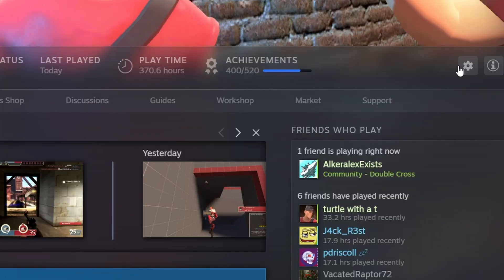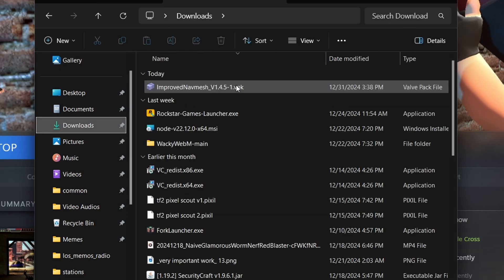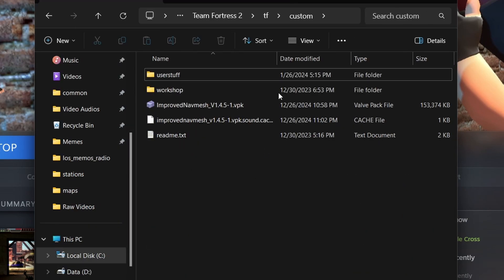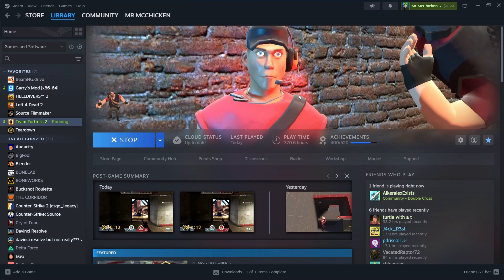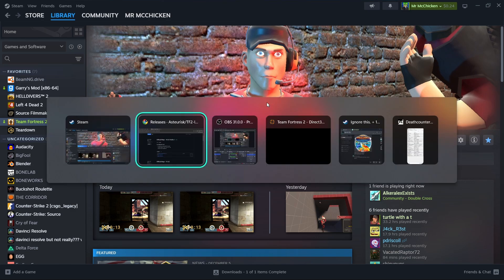Then go back to Steam, click Manage, browse local files, go to TF2, then the custom folder. Go to your downloads, take the VPK you just downloaded, drag and drop it into the custom folder, and restart your game. Do the server setup steps again — it seems like a lot but it's really not that bad. Once you memorize it, it's really easy, and you can always bring up this video.